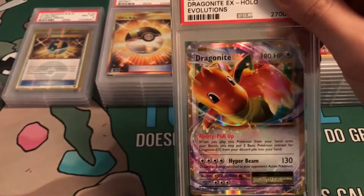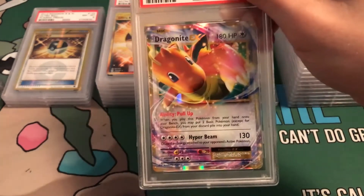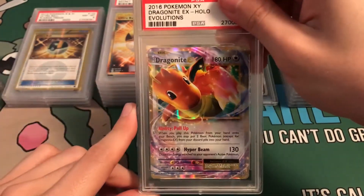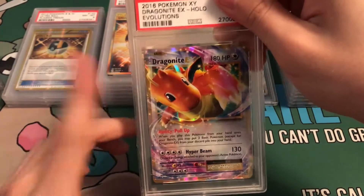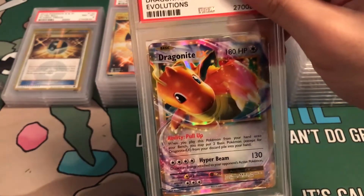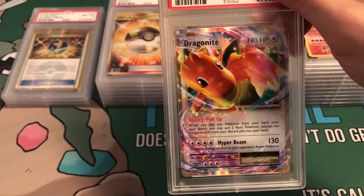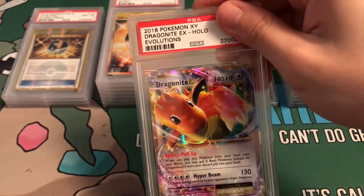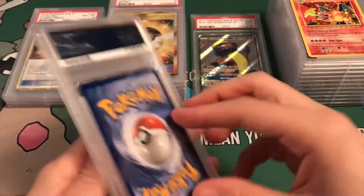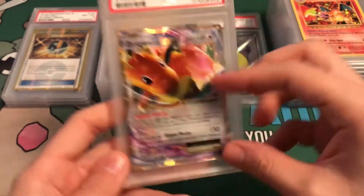Dragonite EX — I bought this from my local card shop very cheap. It looked amazing, so I grabbed it. I told them after I bought it that I was going to PSA grade it. They don't PSA grade, so they really don't care — they just care about selling the card and providing for people who play the game. Gem Mint 10. It's an Evolution card anyway; Evolutions is so easy to get 10s. It's just unreal.